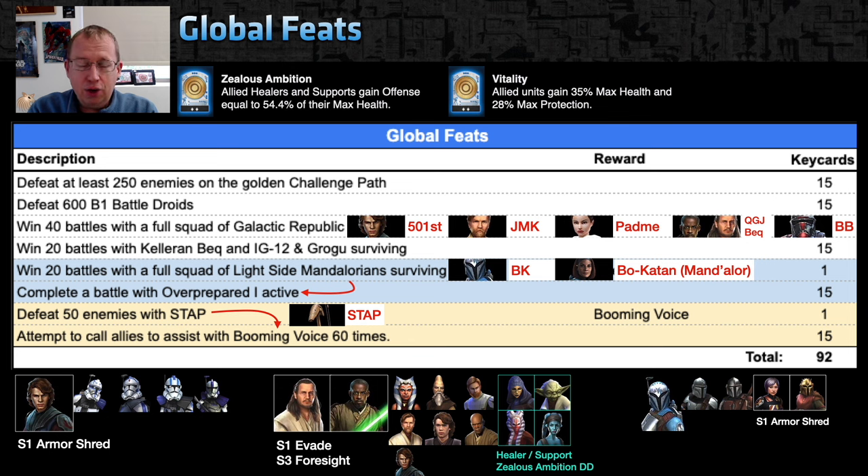It might only be counting stacks that you directly deal damage to. From the data mine — thanks to everyone over the Discord event server collecting this stuff — it looks like there will be a GG B1 battle droid boss node, likely on Sector 4, which may be a reliable place to go kill B1s, though we don't yet know for sure.